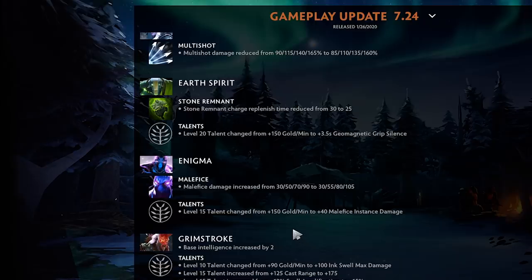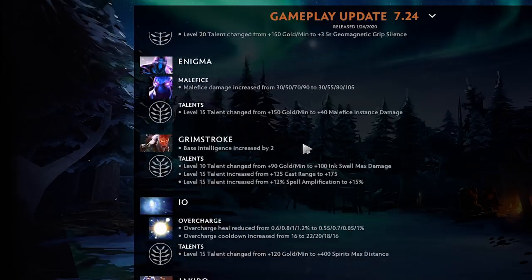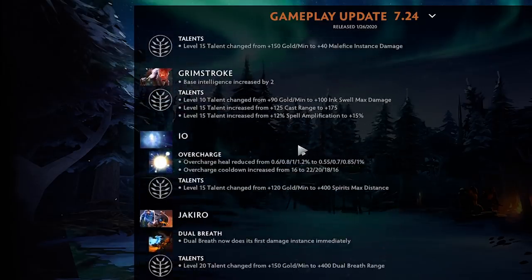Enigma's Malefice damage increased by 15 more damage at max, but you lose GPM. There's no way you take Malefice damage over 15% cooldown reduction — you're obviously going to take cooldown reduction. You're not going to take 120 extra damage in a nuke over 15% cooldown, like okay yeah no. Grimstroke base intelligence increased by two — this hero is fine but loses his GPM which is pretty huge.